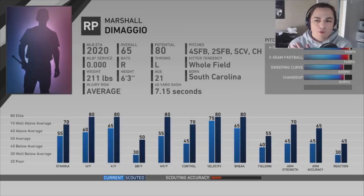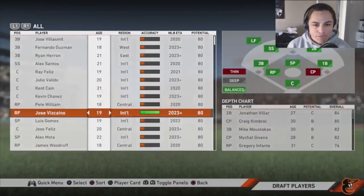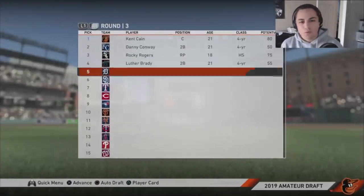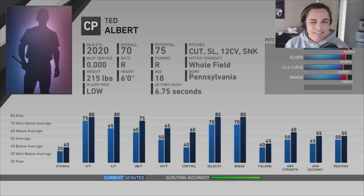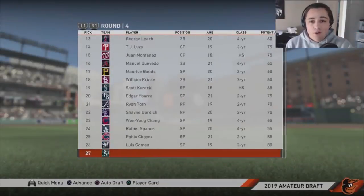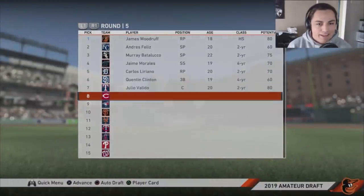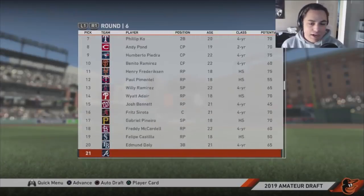Marshall DiMaggio — you gotta pick him based on the name. Next is Kent Kane. The only other player that caught my eye was Alex Santos, but catcher is a position we aren't too strong at. We do have Chance Cisco, though I don't know if he'll live up to the hype. Ted Albert is fully scouted — 75 potential, another closing pitcher, at least a 70 overall. Pete Williams only has three pitches, which kind of bothers me in sim-style franchise, so we'll go with James Woodruff, and then Pete Williams with our final pick.